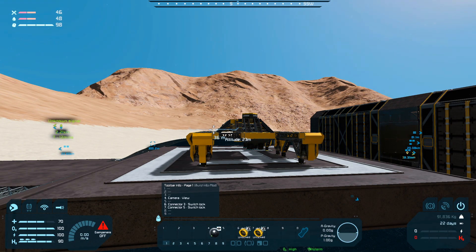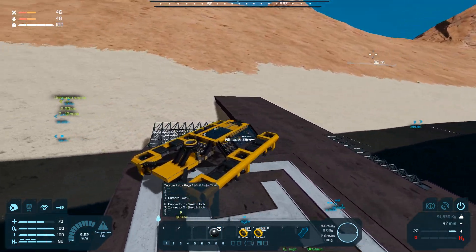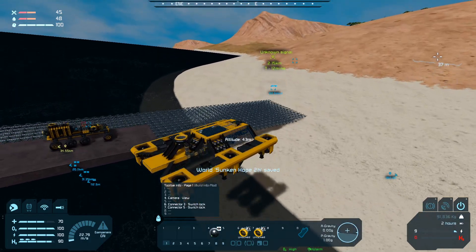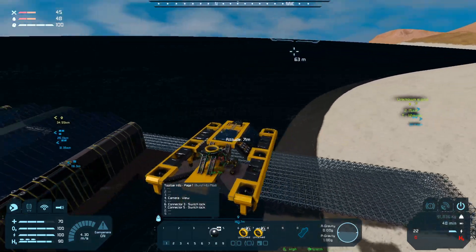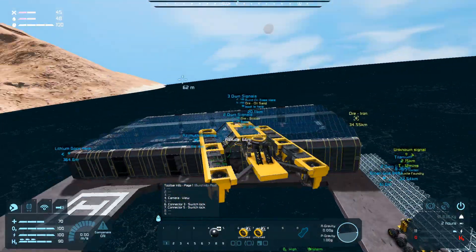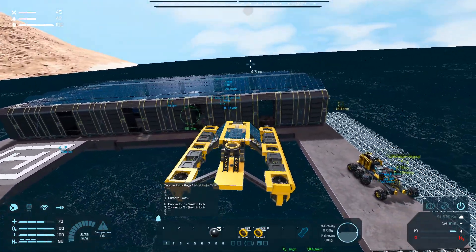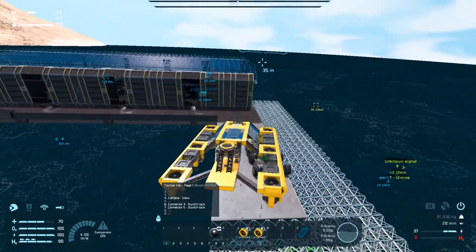So first of all, power on, dampeners on. Whoa, that was a bit excessive on the acceleration part of things. Mental note for next time when I'm building a Tycho — put the connectors in better positions. I was called out by many of the viewers in the comment sections on previous episodes.